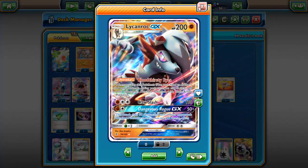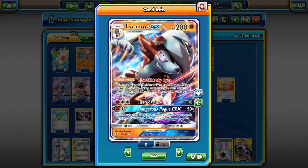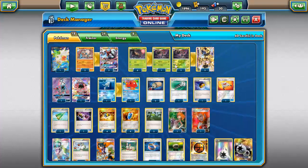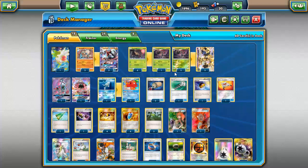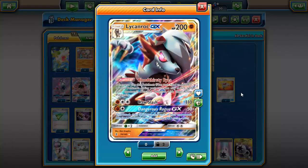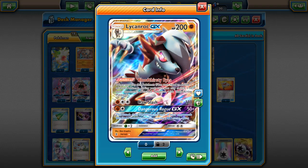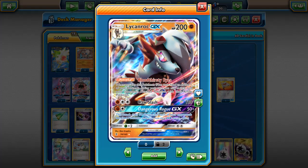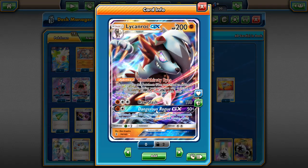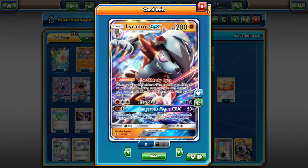Lycanroc also has Claw Slash, which can be turned into 130 with Strong Energy or 160 with Choice Band. It's a fighting type, so it handles Drampa and Tauros nicely. The deck revolves around Trevenant for big damage and punishing trainers, with Lycanroc as a backup attacker using Bloodthirsty Eyes, Claw Slash, and Dangerous Rogue.